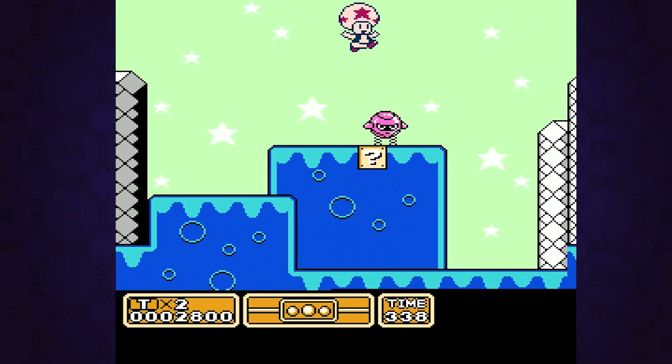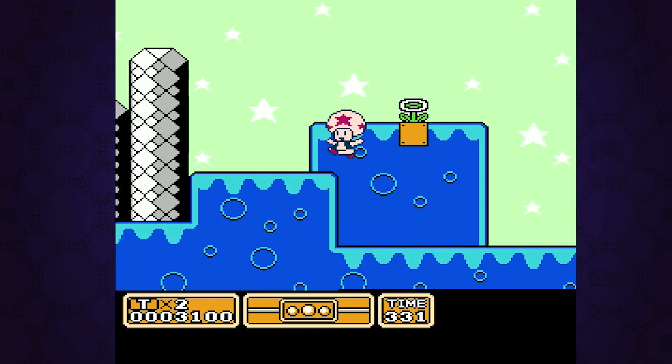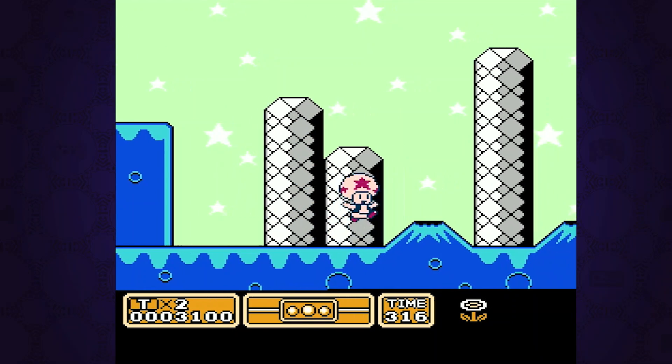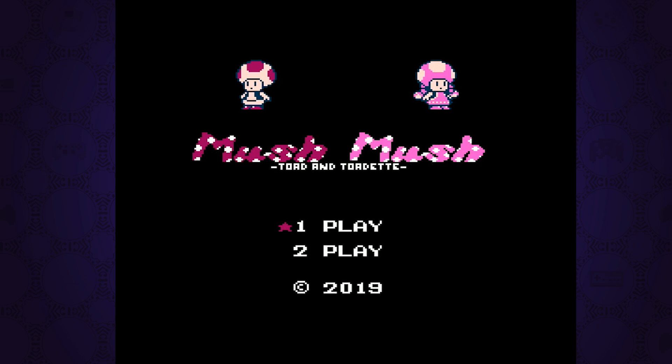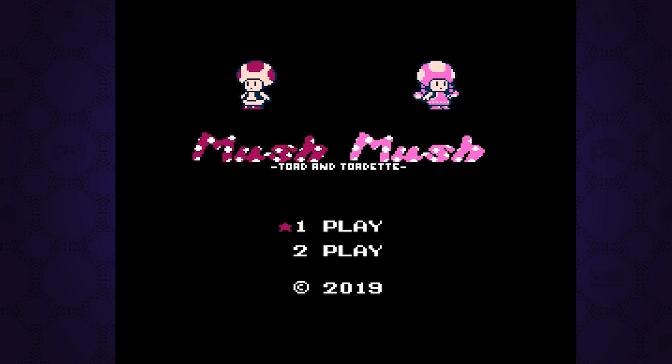First up is a hack of a Famicom exclusive game which apparently was at one point supposed to release on the NES under the name Squashed. What we have here is a hack of the prototype of the US version of that game, now starring Toad and Toadette, and it's called Mush Mush. It looks like Mush Mush, but they're mushrooms, not Mushrooms.